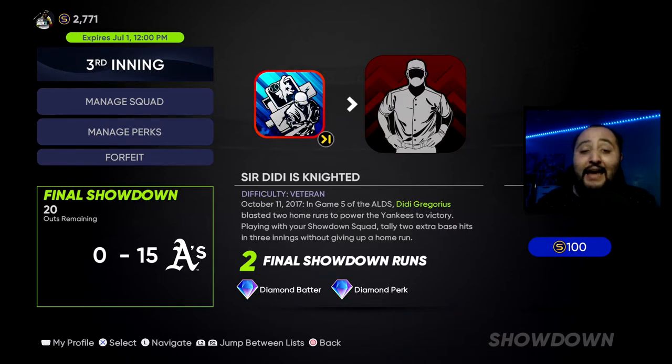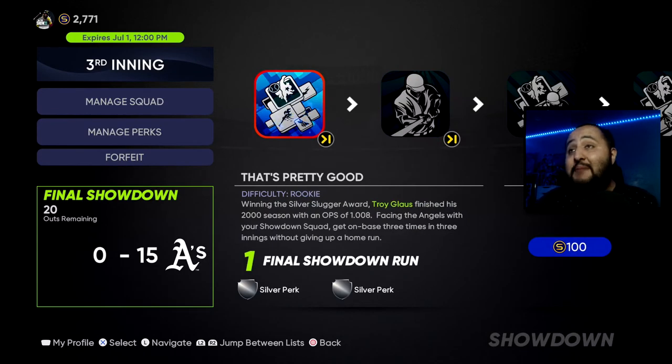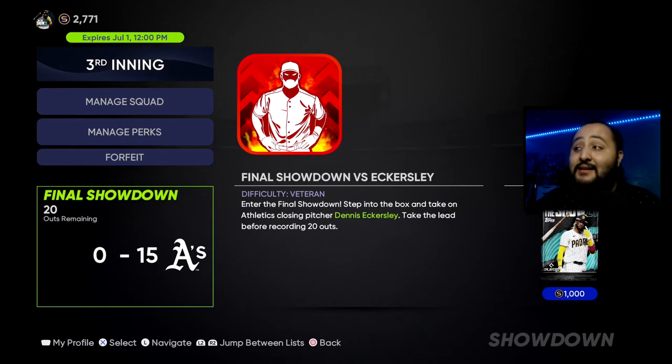The method is through this Third Inning Showdown. We get a total of 2,500 stubs for completing the whole showdown flawlessly, plus four Show packs. Multiply that by 10 times — I'm not saying do it 10 times in one day, do it over a week, maybe twice a day. The entry fee is 500 stubs, so you're pocketing 2,000 stubs net per run. Ten times 2,000 is 20,000 stubs. Plus 10 times 4 packs equals 40 Show packs, all free. You have until July 1st at 12 PM to complete this showdown.